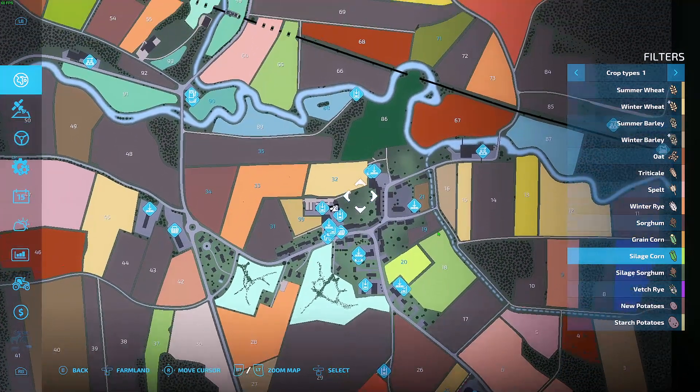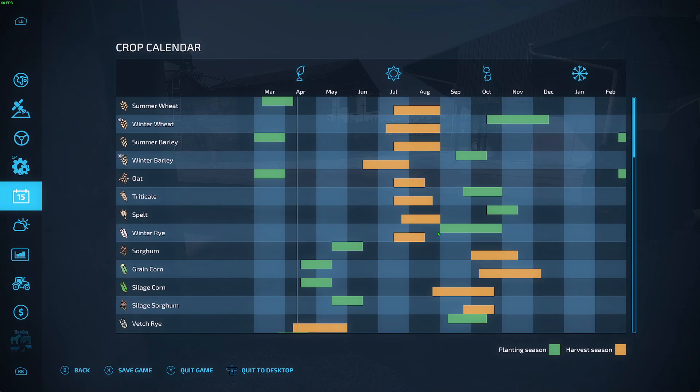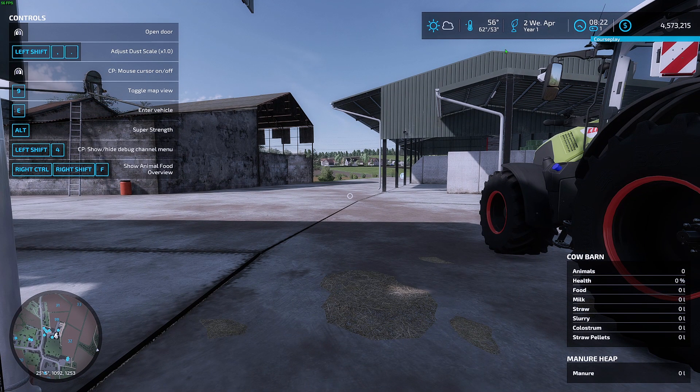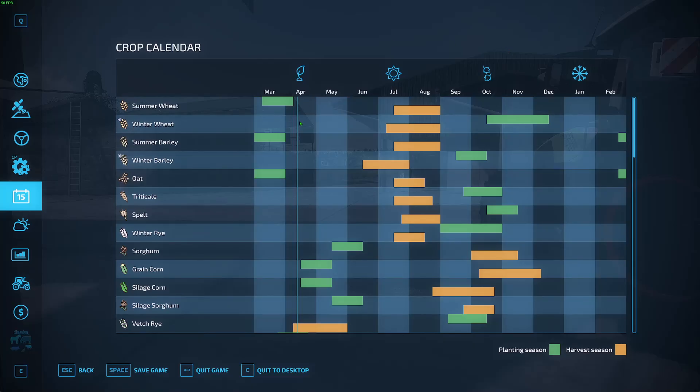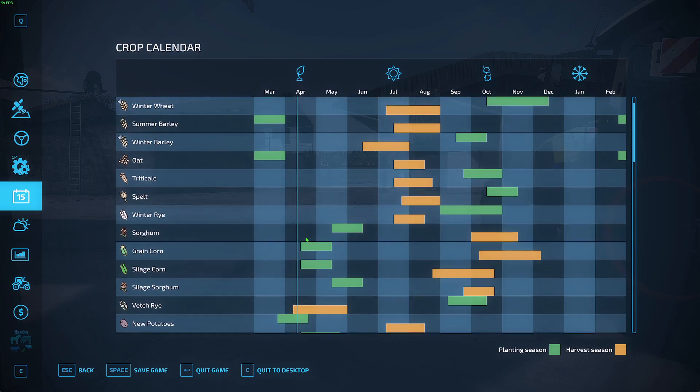We need to plant maize — I'm guessing it would fall under silage corn, since maize is corn. One addition with TerraLife Plus is instead of the standard one-day months, the default here is actually four-week months. We're in the second week of April, which is where the game starts you. So throughout the whole year there are 48 weeks as the standard. Silage corn — we can plant that next week, so we can't do that right now.